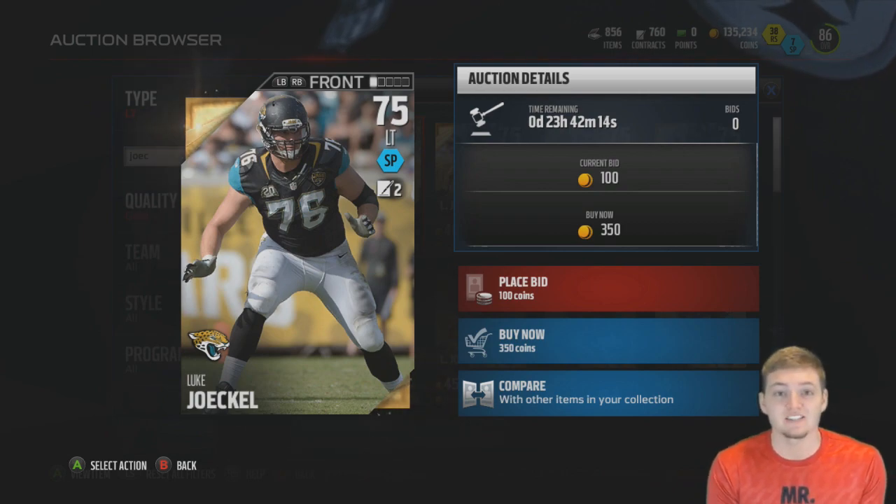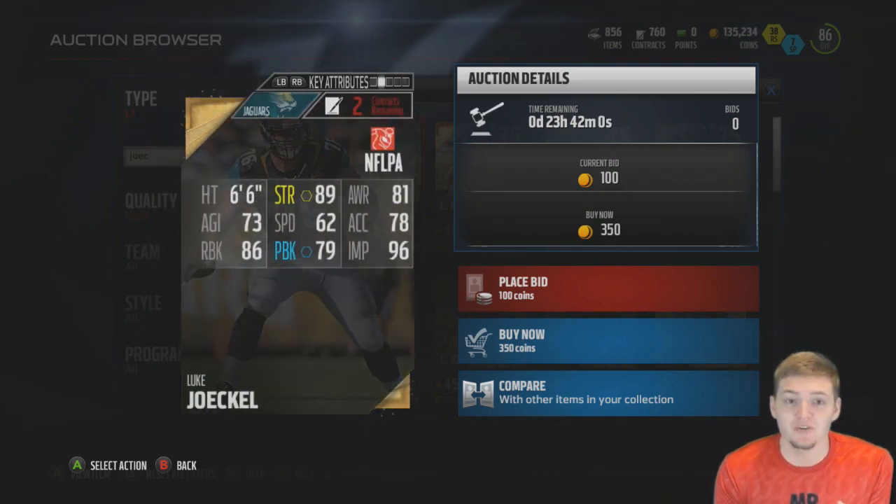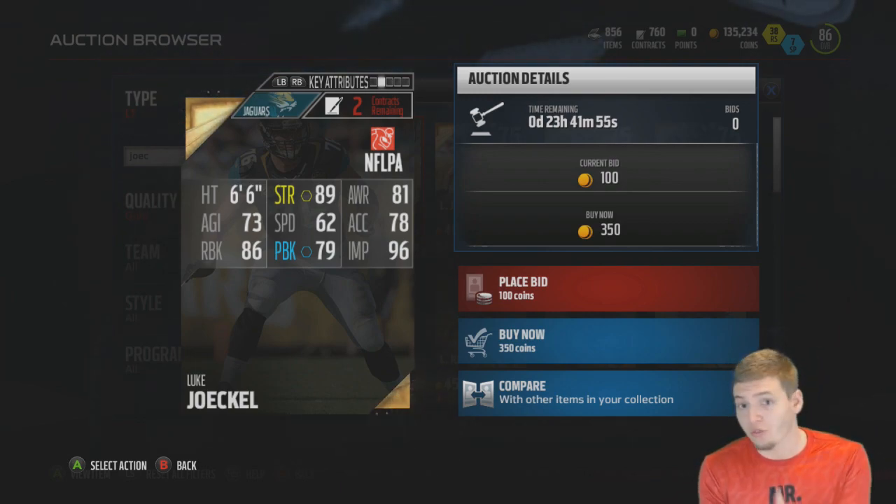Moving on to the offensive line, the cheapest left tackle in Madden 16 is Luke Jockle, the left tackle for the Jacksonville Jaguars, at a 75 overall. His buy now price is a whopping 350 coins. Looking at his stats, a 96 impact blocking for only 350 coins — I definitely think that's worth it.